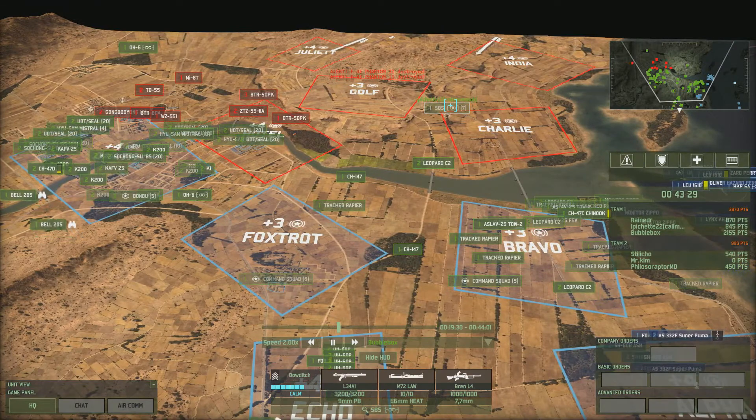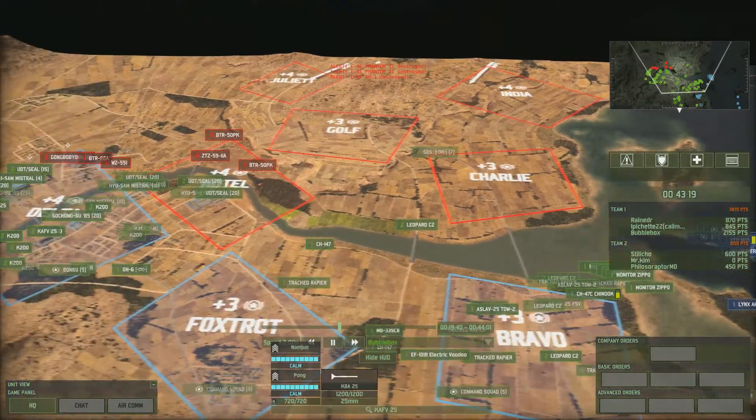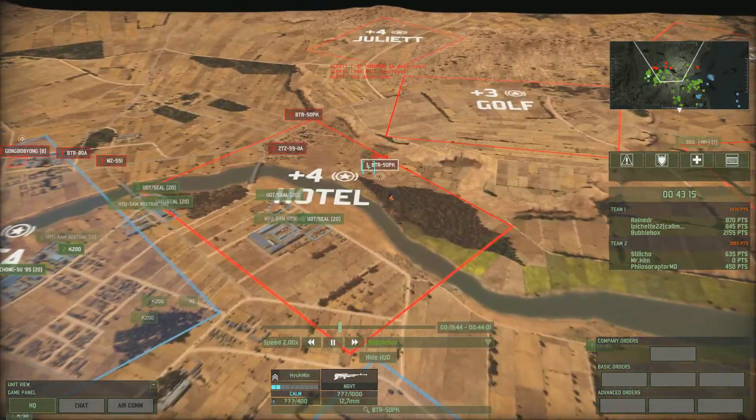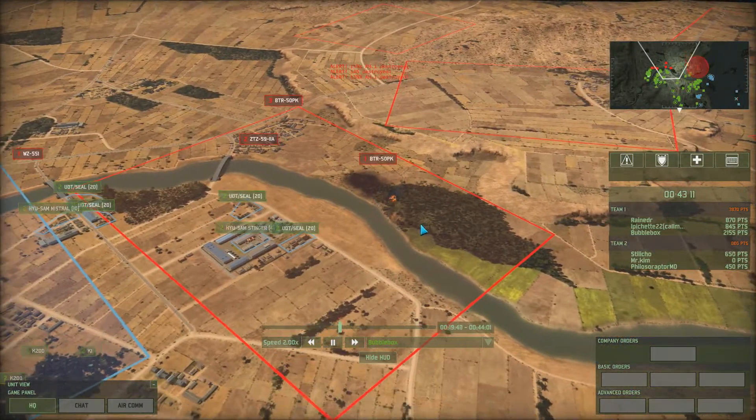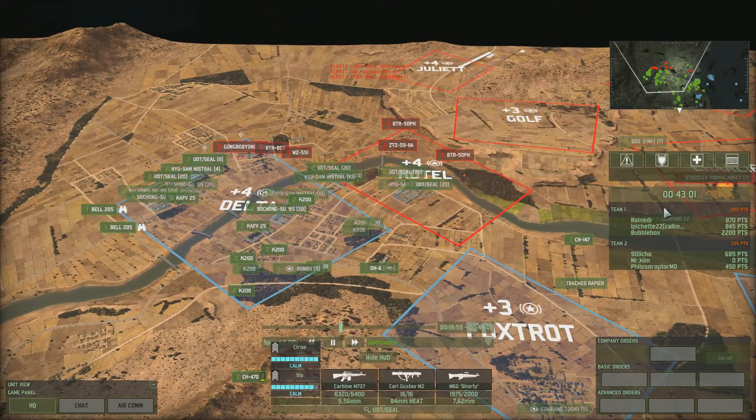Meanwhile El Pichet has got a bit of recon in there and hasn't quite found the CV in Charlie yet. We haven't found the CV in Hotel either — still need to push these last few units out of Delta.